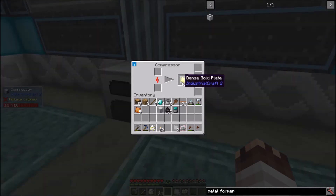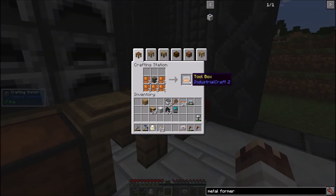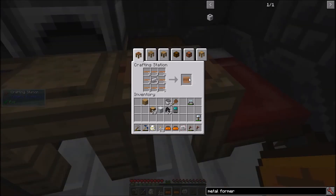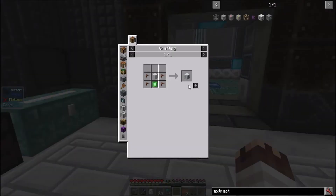Two dense iron plates and two dense gold plates. Two wood casings, two small storage crates, 10 bronze item casings, two toolboxes — which don't stack — three coils, and last but not least, a metal former. I'll place it here for now. I also want to make an extractor. The metal former has multiple modes: it can make plates like this copper plate, or wires.